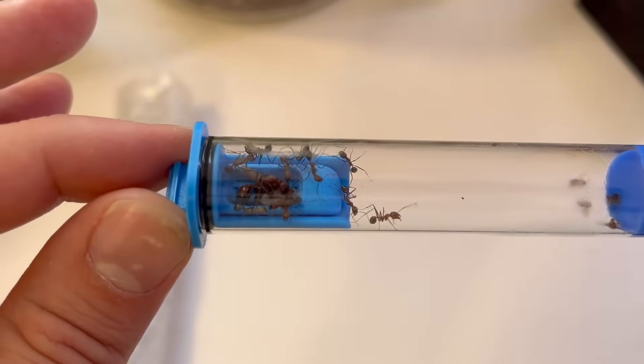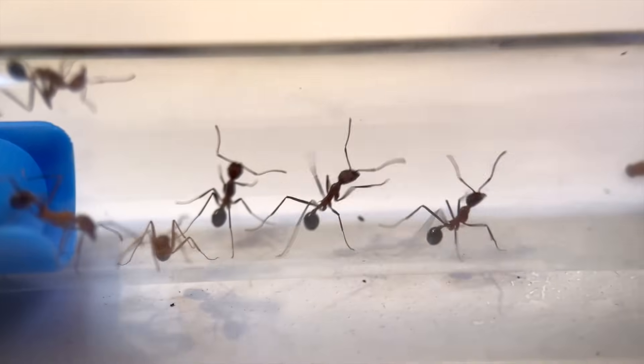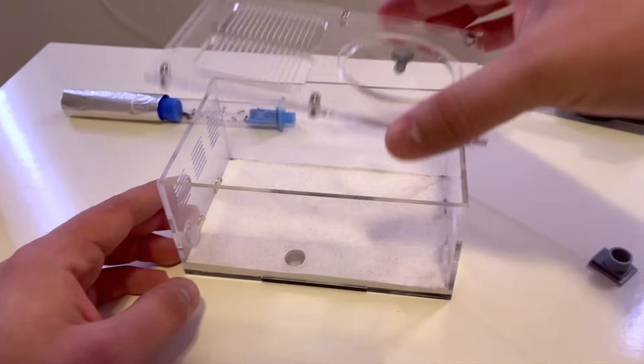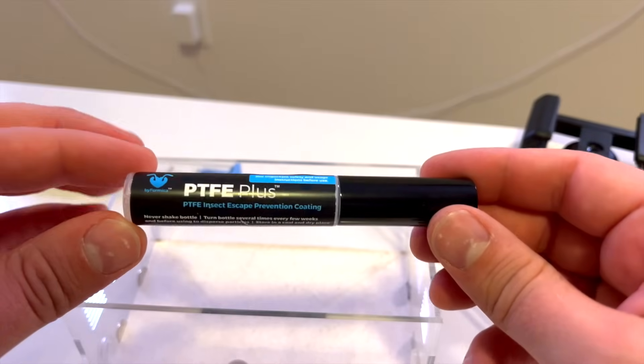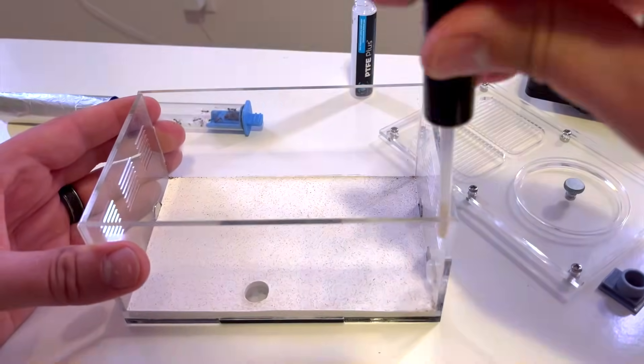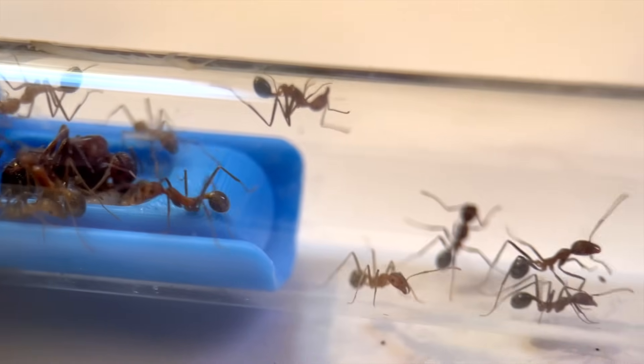While it's fun watching them in the tube, I want to watch them crawl around and explore, so I'll use this outworld I created myself. I'm totally kidding, I bought it. But before I put them in, I'll add an anti-escape barrier. This stuff just makes it super slippery so they can't get out. Time to let my little predators free to roam the vast desert, void of any features or effort put forth by their ant keeper to make it resemble a natural habitat.